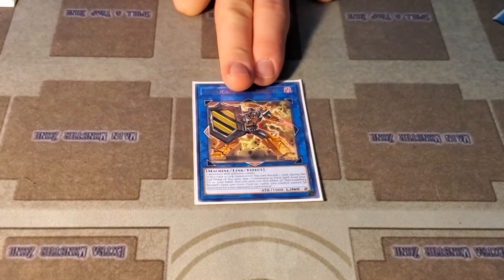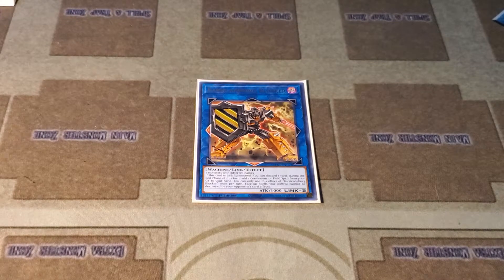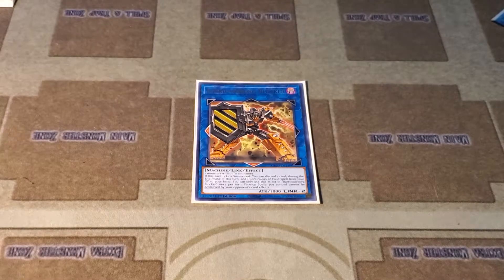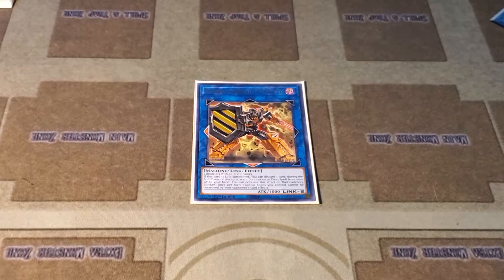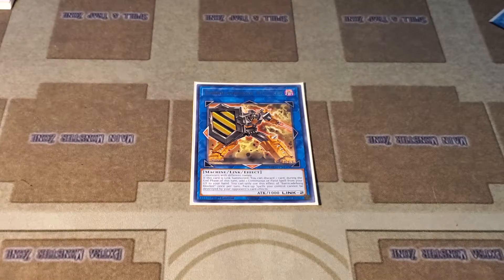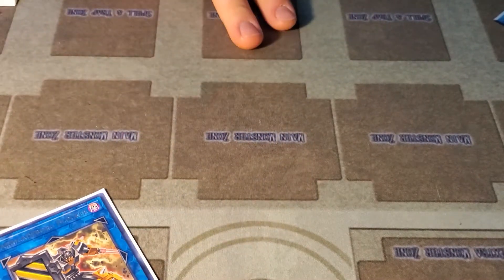This one's kind of another secret tech — Borg Blocker. He's only really good for the first part of his effect. You're usually just going to link him away anyway, but basically it's a cost discard on one card to resolve — to add a continuous spell or a field spell from your graveyard to your hand. It triggers in the end phase so you can activate it regardless of whether there's one in the graveyard or not. It doesn't require you to target anything, so it's a free discard that is cost, meaning it cannot be negated. Any two monsters, Hysteric Sign in hand, him on the field — bam, you got your Hysteric Sign, which is the main goal.